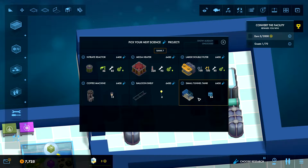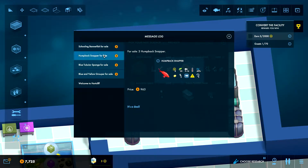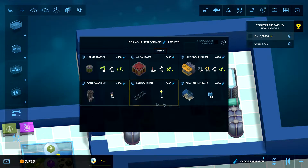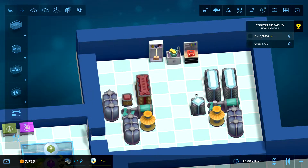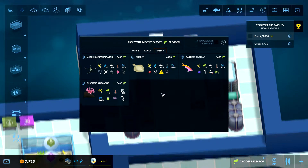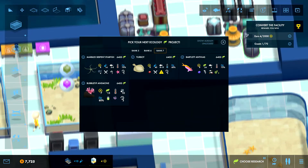They all cost money so that's what we need to think about. I'm thinking — let's just go for the small tunnel tank, why not. Marble serpent starfish — avoid placing with tank inhabitants which are a danger to starfish. This could be handy to put in with the other starfish. They are actually cold water though.